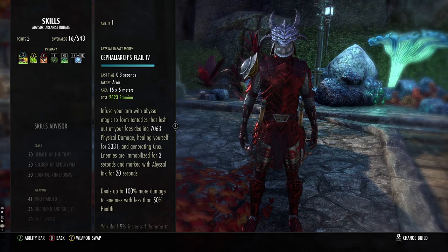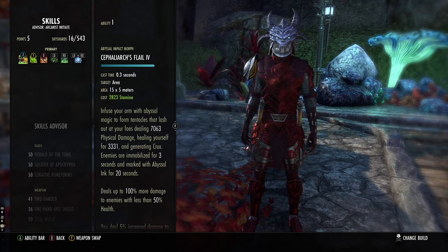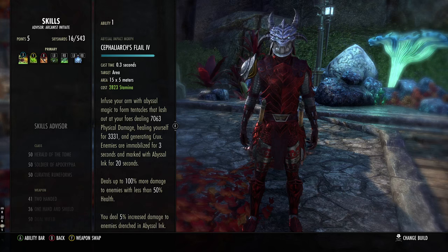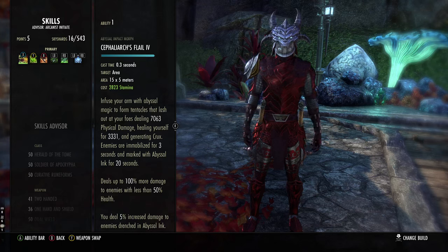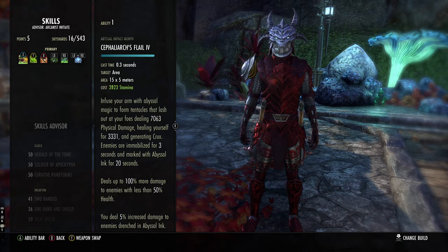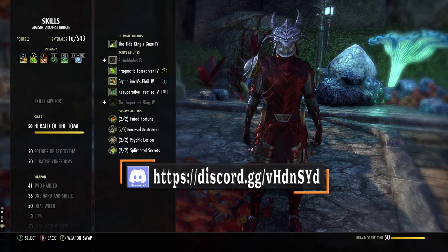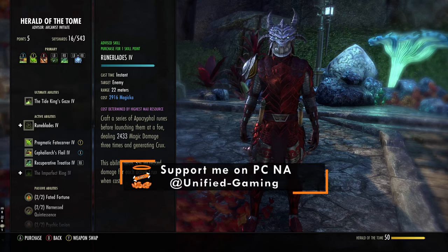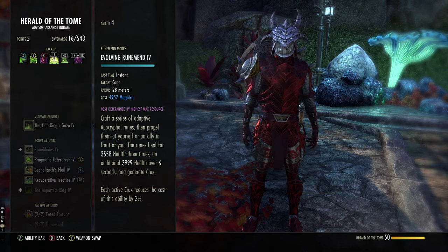On our primary bar we are using Cilvax Flail. This is phenomenal — just listen to what it does: it does damage, heals you, gives you Crux which boosts your other skills' damage, immobilizes the target, doubles as an execute, and also debuffs the enemy making you do even more damage. It is that good — the best skill Arcanist has in my opinion. Because it's an AoE, you can't dodge it. If you don't want to play in melee you can go to Herald of the Tome and get Rune Blades instead, though you'll need to adjust your Stamina and stat balance accordingly.